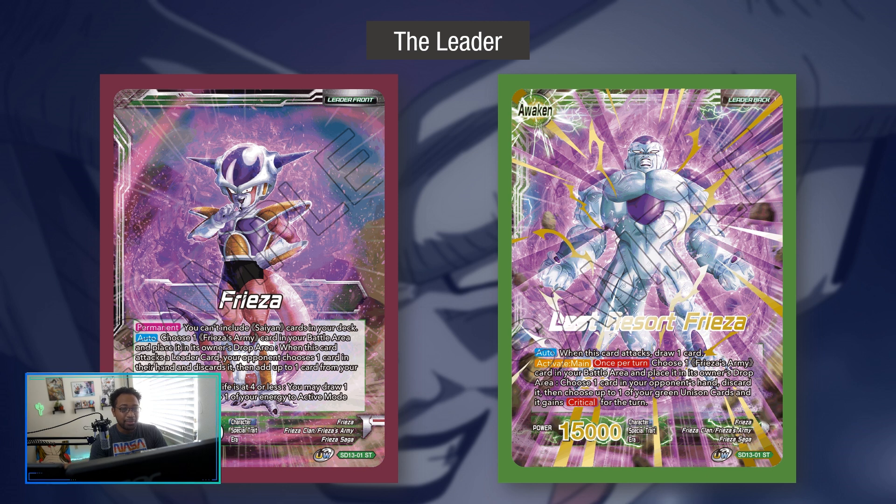So you're netting a minus one from their hand after discarding from your battlefield, then gaining from your life to self-awaken. Over 50% of the deck is Frieza Army, so that requirement isn't an issue. At four or less life you untap one and draw one. The back side has an activate main — much better than requiring an attack — which lets you discard a Frieza Army, force them to discard, and your green unison gains critical.